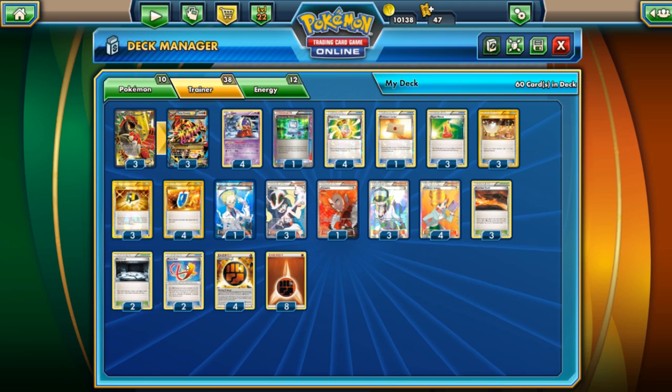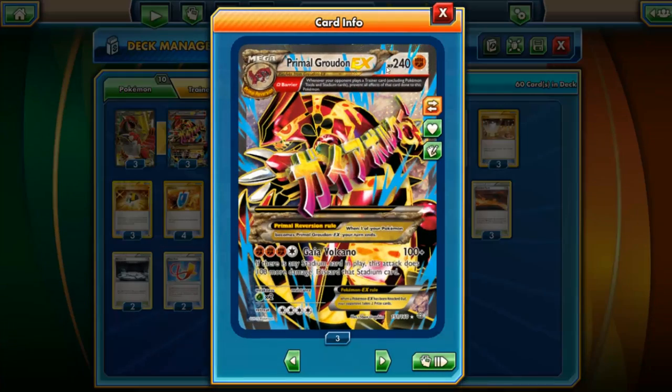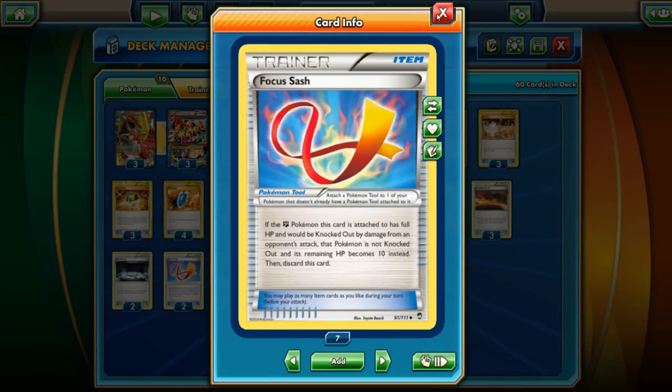We can combine it with Focus Sash, and that way Primal Groudon would always be at max HP and just be a big tank. 240 damage is quite a bit. Of course, if you're playing Genesect EX with a Muscle Band and you do Mega Cannon — and we're weak against Grass — that'd be a one-hit knockout, but with Focus Sash you can actually try to pull off and survive.